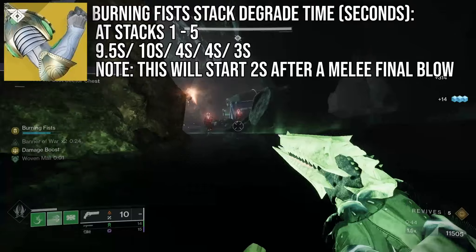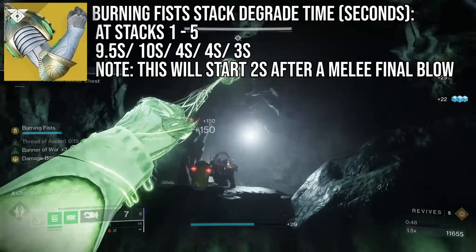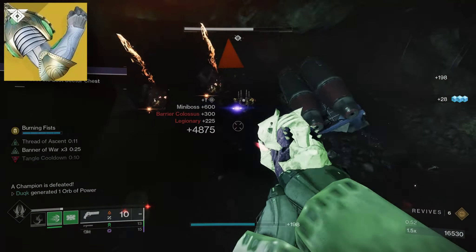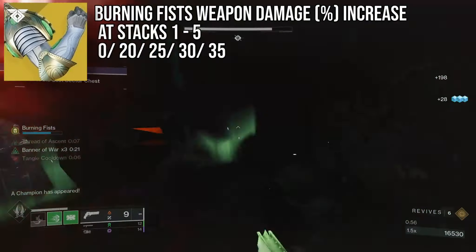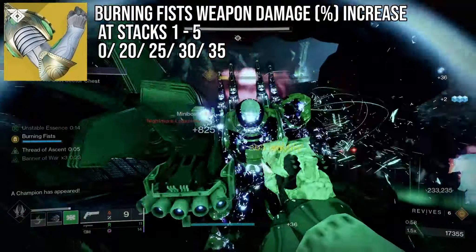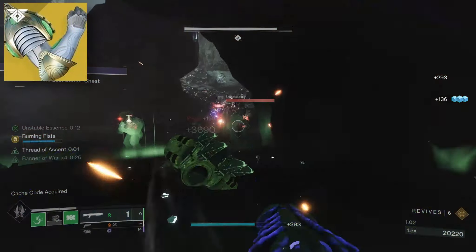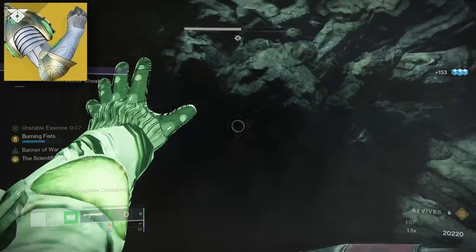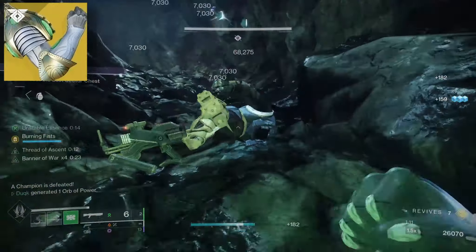While Synthoceps gives a benefit to super damage, Worm God Caress instead provides weapon damage, also increasing with Burning Fist stacks. I wasn't even aware this was a thing, but it is a huge benefit if you're weaving in weapon hits between melees, which in most circumstances you probably will be. This effect will not stack with other class-based weapon damage increases such as Radiant, but it will stack with external buffs such as weapon surges.